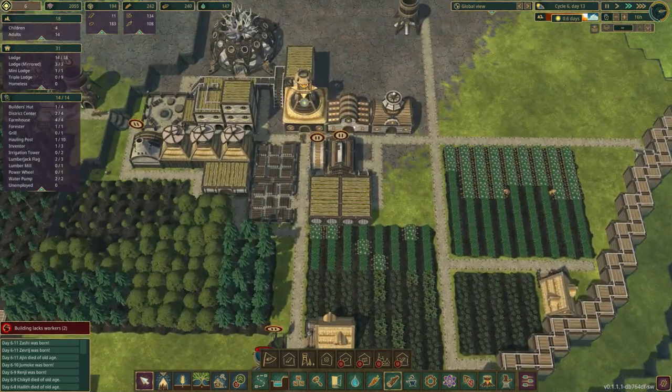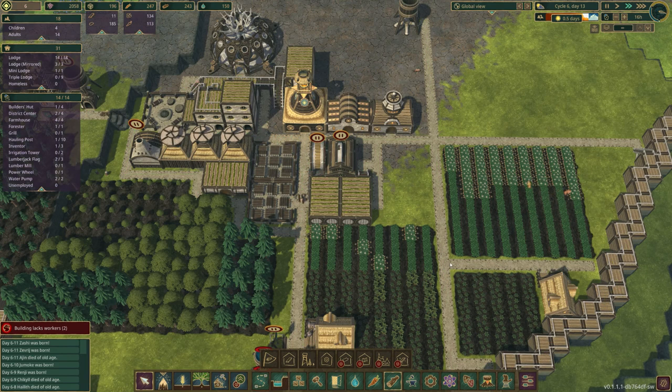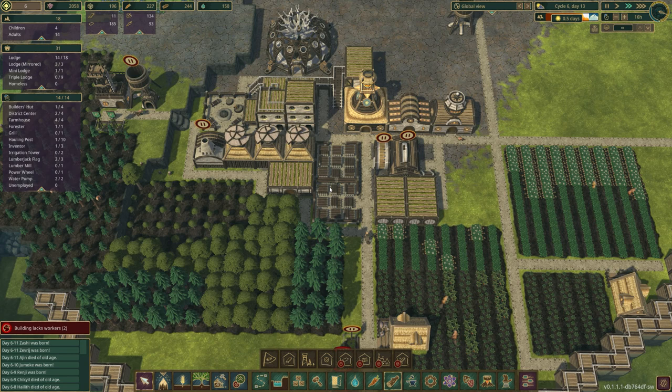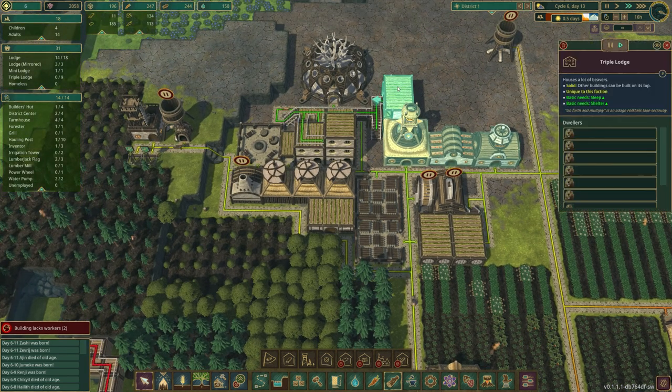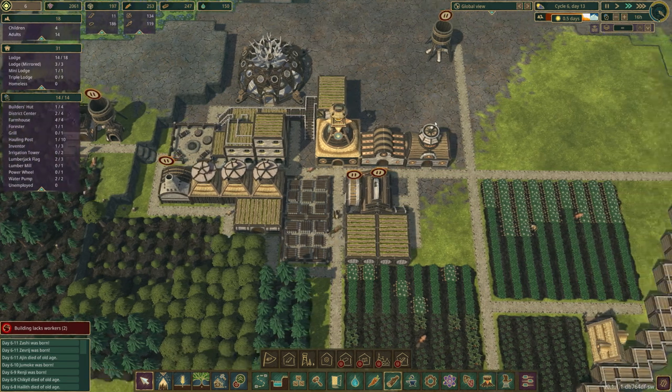I want to get into some more advanced power things. I don't really like this power wheel - I don't like that it takes up a beaver. I want it to run automagically by itself. So, we built this purple lodge in the last episode. It's currently vacant. We do have a couple more berths, so that means we should be getting some more beavers here pretty quick.